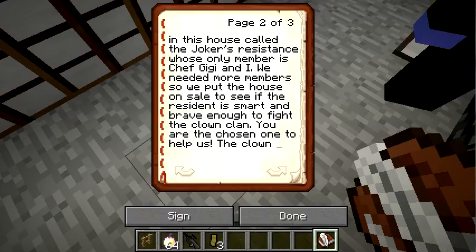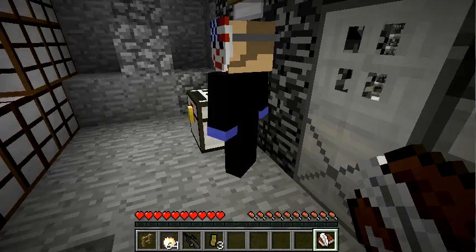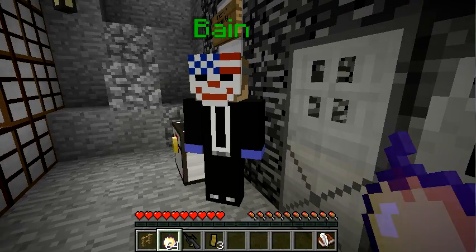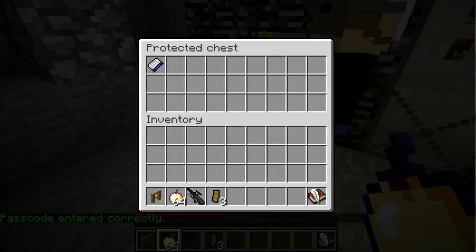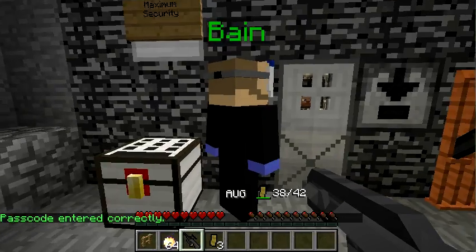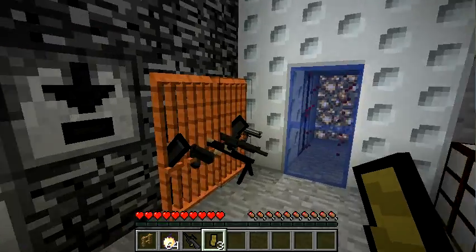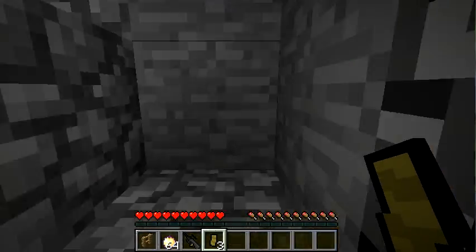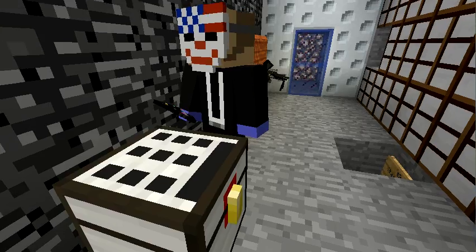You are the chosen one to help us. The Clown Clan is looking for us and they will do bad things to innocent people if you don't fight them. So what do you say - are you with us? Okay, that explains a lot. So are you in? Yep, I'm in guys, I'm in! I can't believe all this happened in such a short time. Thanks Bane, I'm gonna get out of here and have a good night's sleep.